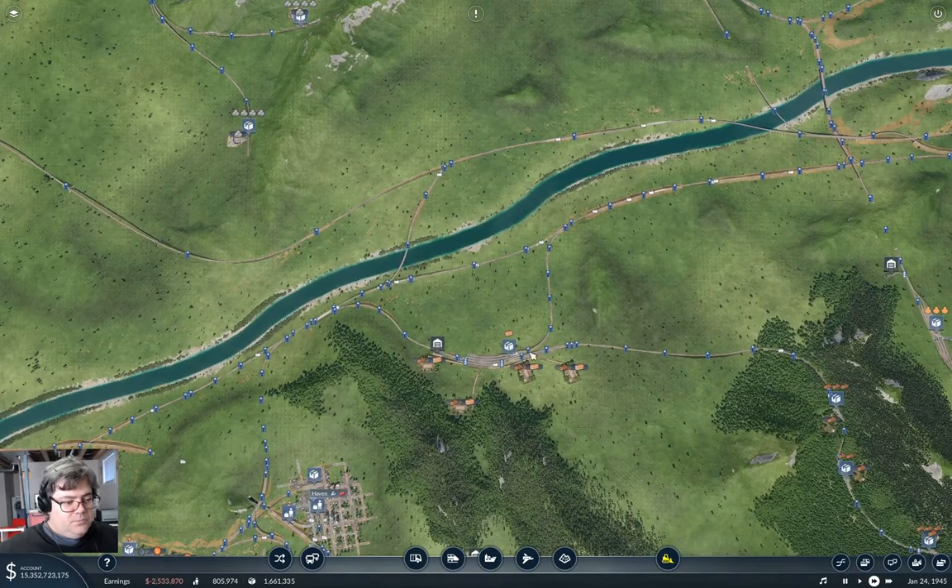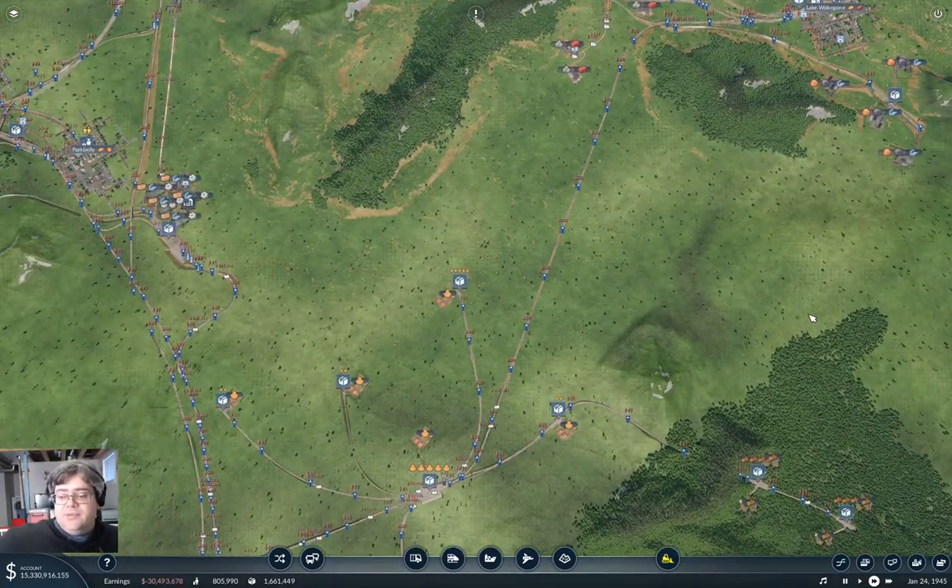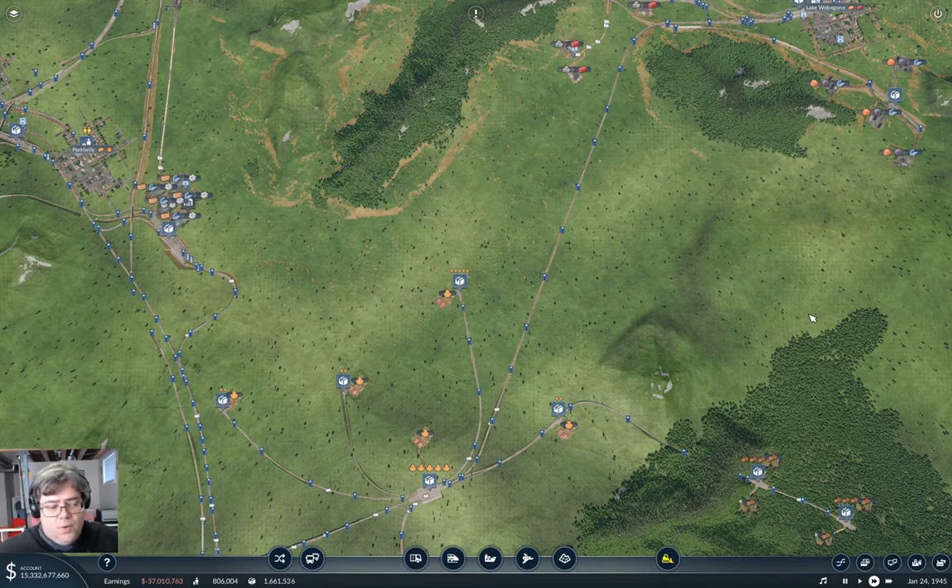Anyway, that's going to be all for Longland for a while at least. I'll make sure to share the save and the map, and try to remember to put the links in the doobly-doo. I'd be interested to see what any of you actually manage to do with the map — renovations, detailing, doing a roast of it, whatever you want to do, go ahead.